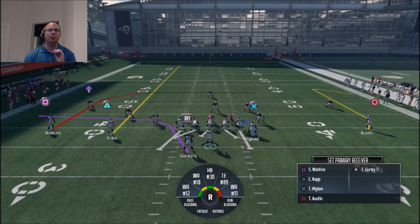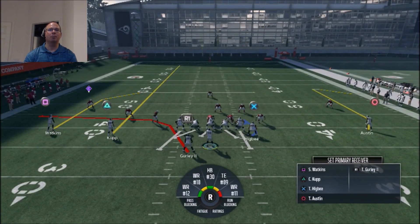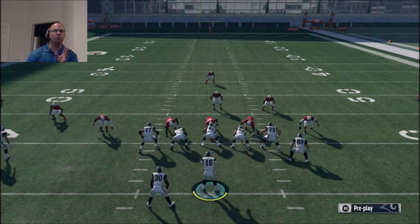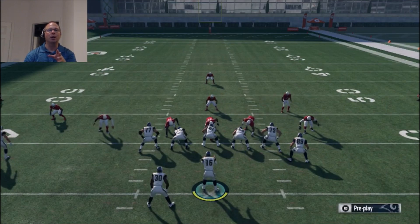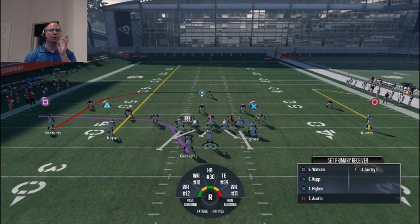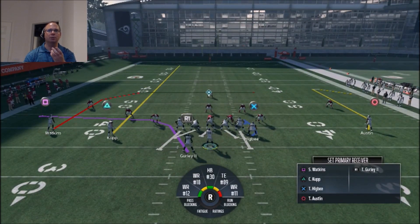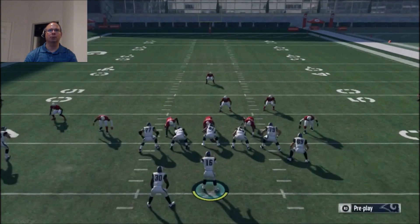The first read is going to be the running back out of the flat — that's going to be Gurley. He's our main read. He's on a block and release, and he gets funny separation. He actually goes in between the tackle and the guard, so he goes to a place most people don't necessarily see. If Gurley gets covered on that route, my next progression is going to be Watkins up top with the deep in route — he gets crazy separation.